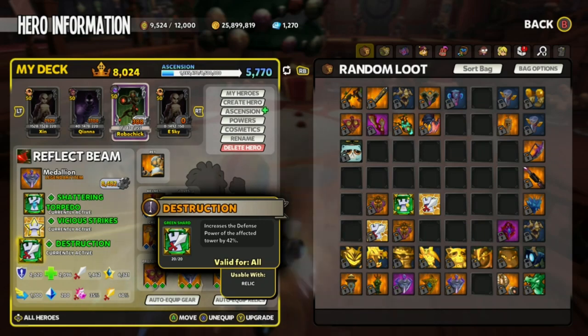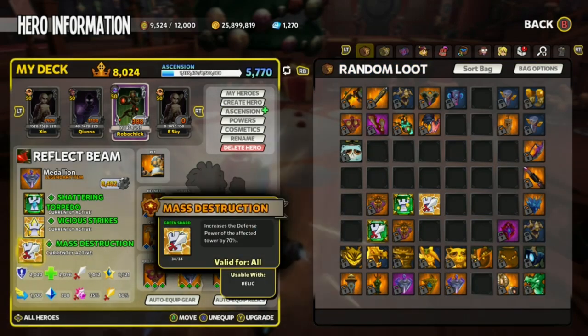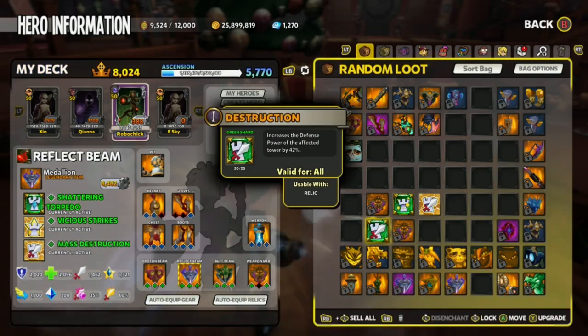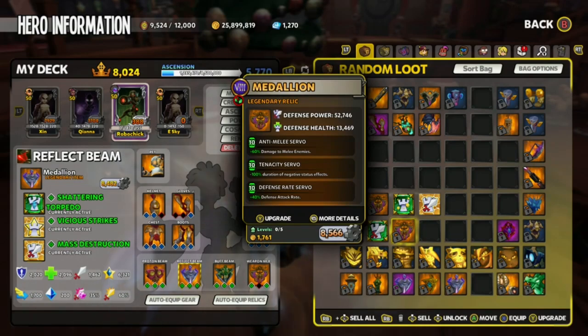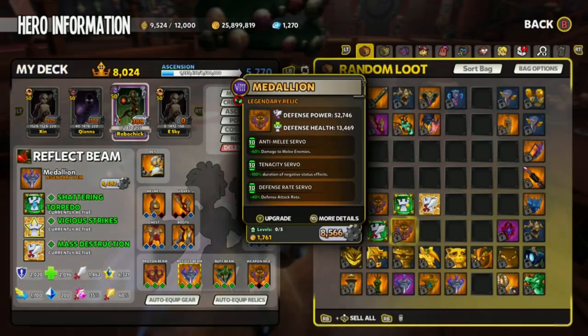Lastly, we have Destruction for the extra damage. Many people use this tower for their main DPS. You can replace Destruction with Mass Destruction if you'd like. We have a second build which is the same thing, but you replace Controller with Anti-Melee. Both are very good builds, but I personally prefer Controller as it affects all units in the game.